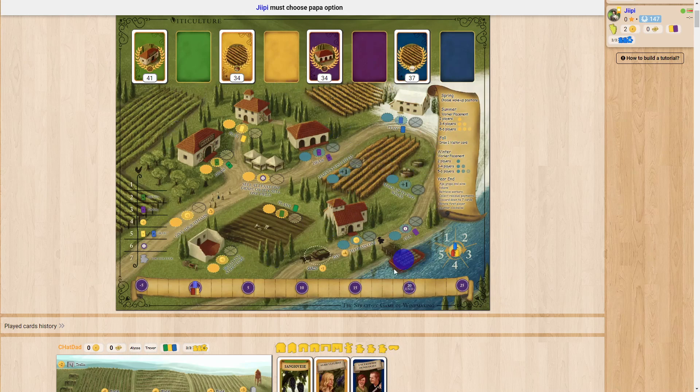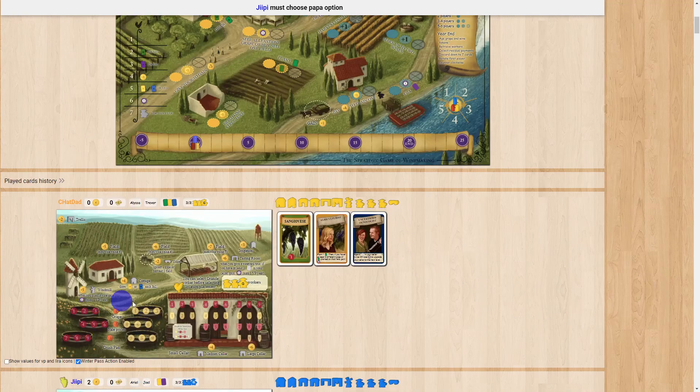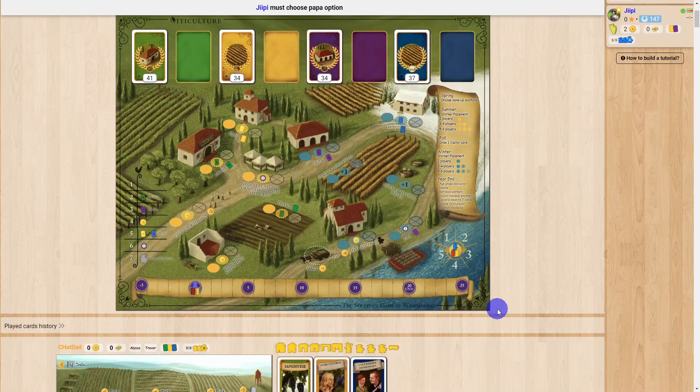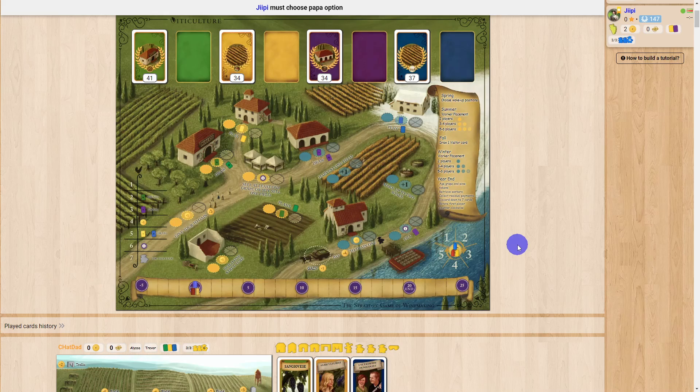At the end of winter, in the year-end phase: first you age your grape and wine tokens — all tokens on grapes or wine move up one if you have room. For example, if you had wine at three and didn't have the medium cellar, they'd stay at three. Then you retrieve all your workers back, get any residual payments, and move your person on the residual track — you can get up to five lira at the end of each year. Discard down to seven cards, and the first player token for the spring order moves counterclockwise.